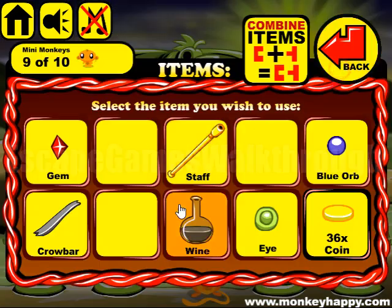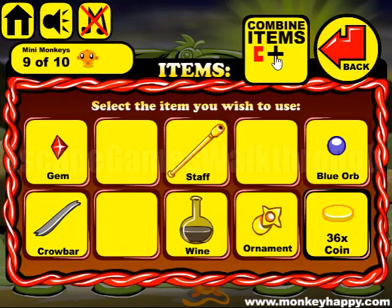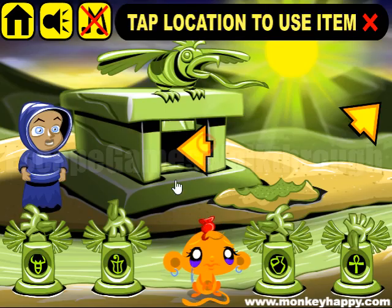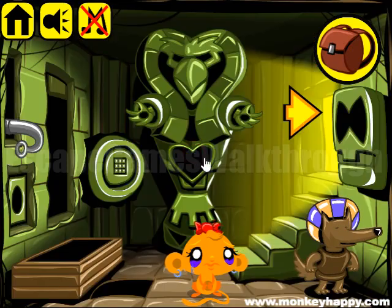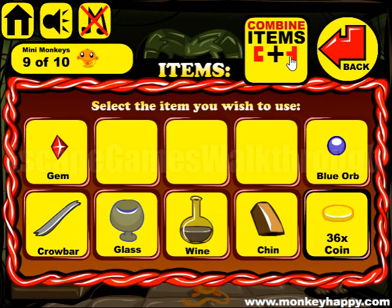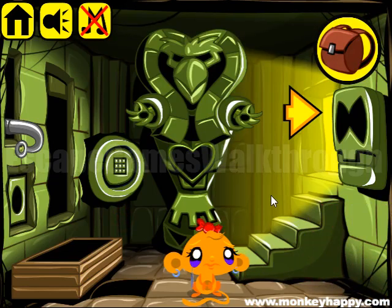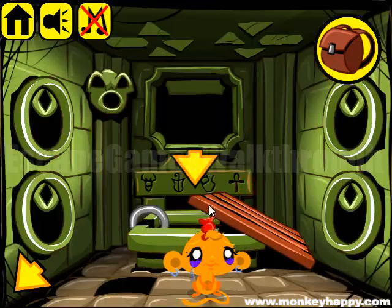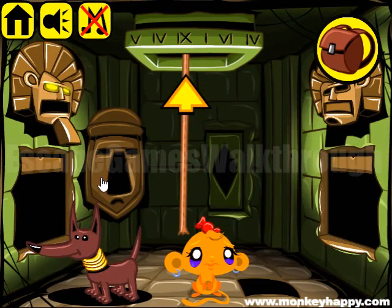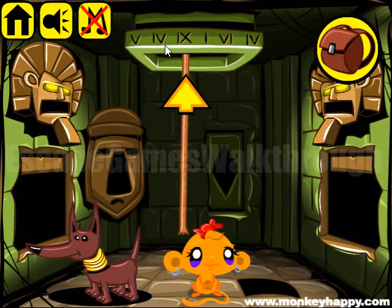We have a bird and a bird's eye to get the ornament. Assemble both and give to this woman. We've got the glass and the second chin. We have wine and we have glass, so let's feed this dog and get the part of an ornament. Also, we have a dial pad to enter here — the hint is in this dungeon. Let's go in, and on the ceiling we can see 5, 4, 9, 1, 6, 4.